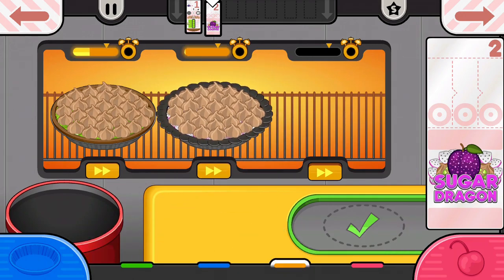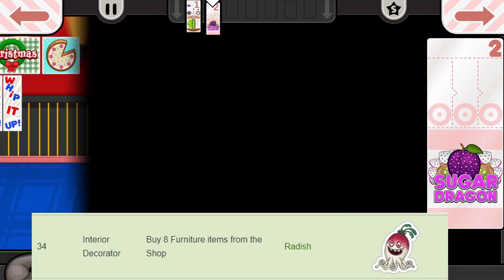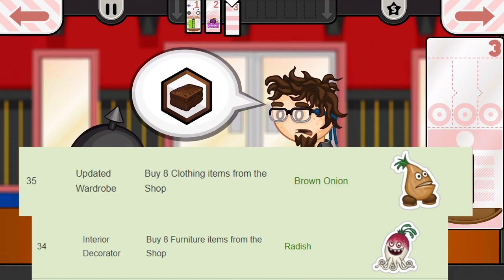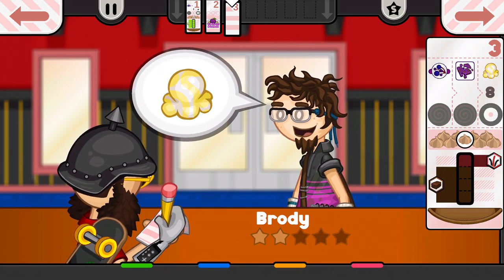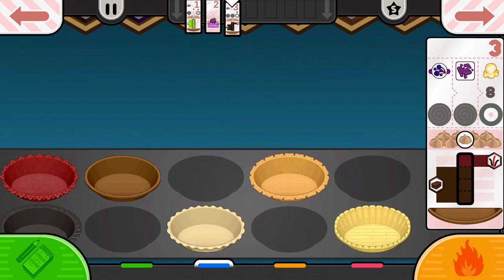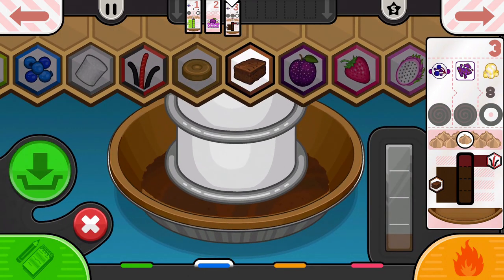Now these stickers just involve buying a certain amount of items in the shop. For example, the Interior Decorator involves buying 8 furniture items, and the Updated Wardrobe involves buying 8 clothes. Now before you go ahead and buy random items, wait until the end of the video as you may be able to get the stickers by also achieving some of the other stickers that I'm about to show you.